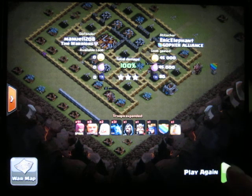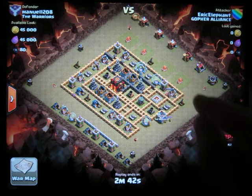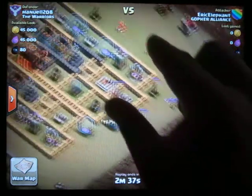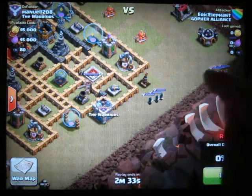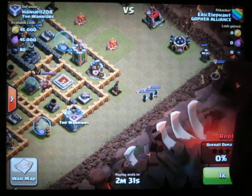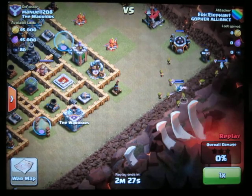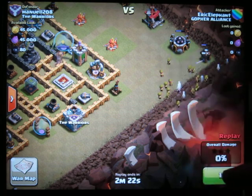Everyone was awesome and the other team was pretty weak, so here we go. You'll see he's got gold walls — gold walls, I'm not afraid. The first thing I do is draw out the clan castle troops so I can surround them and ambush them with archers. Look at that — about 15 archers right around them.